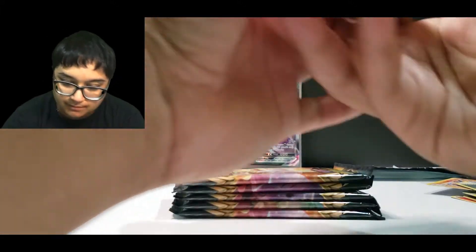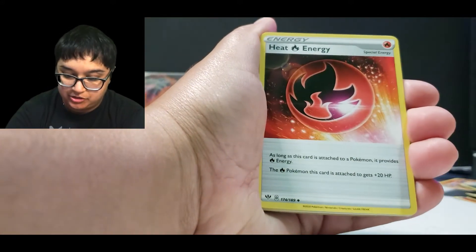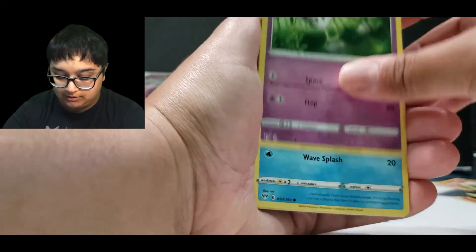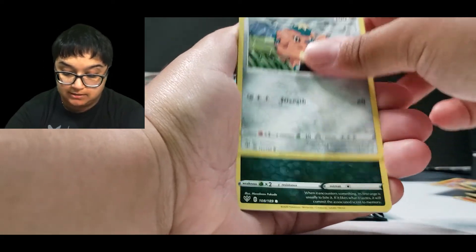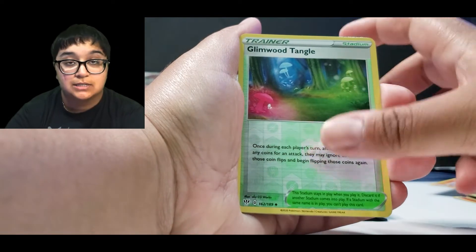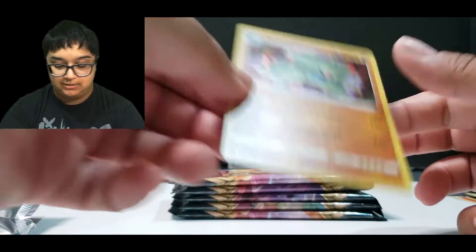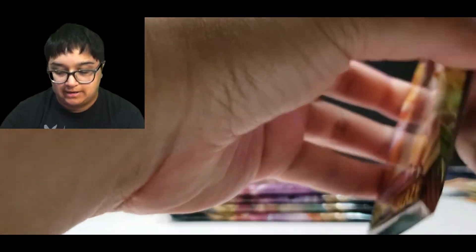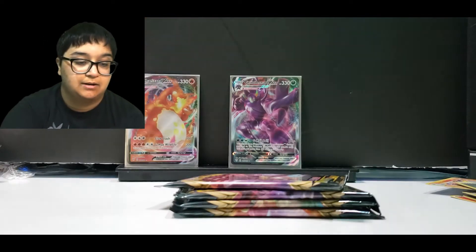Psychic Energy, Heat energy, Relicanth, Zoellus, Morelull, Cufant, Dino, Pantsir. Reverse Glimwood Tangle and another holo Tyranitar. I should just start a collection of holo Tyranitars from Darkness Ablaze — there are a lot of them.